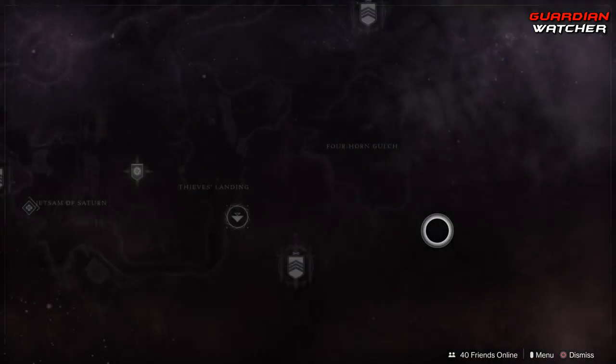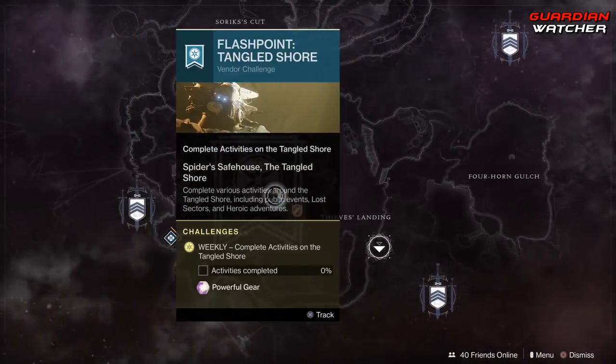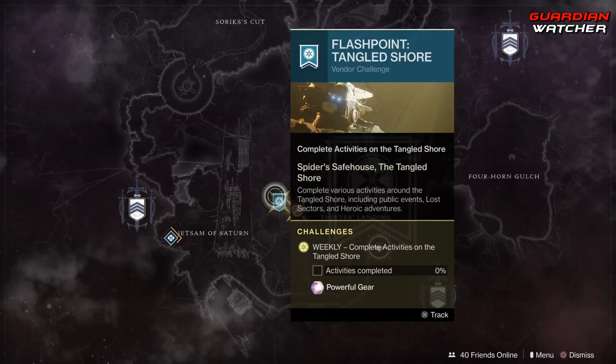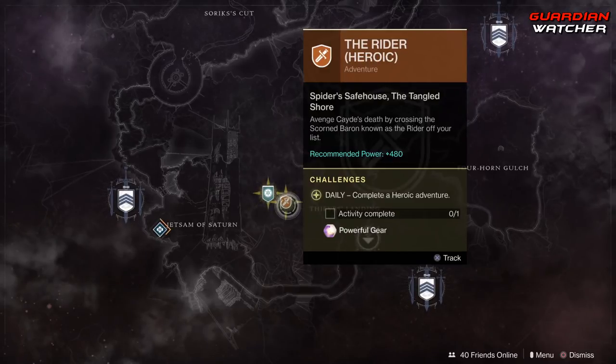Coming to the Tango Shore — this is where our Flashpoint is. We need to complete public events, Lost Sectors, and Heroic Adventures. If you do the heroic versions of the public events, you can get it done faster. The heroic adventure for this week is the Rider.